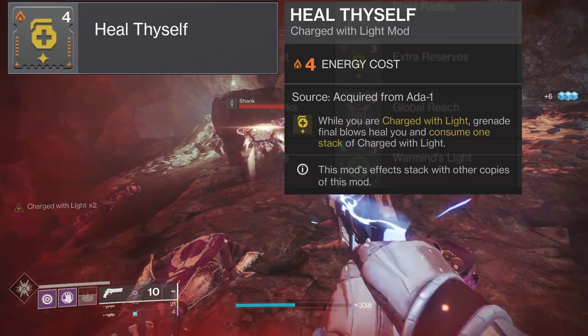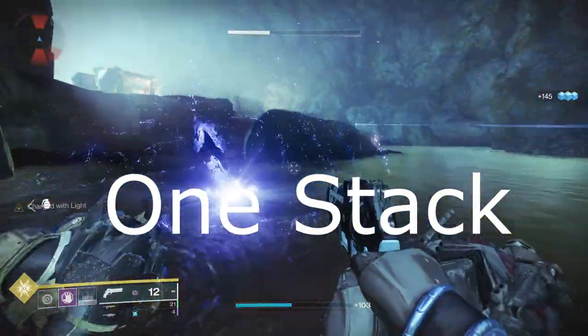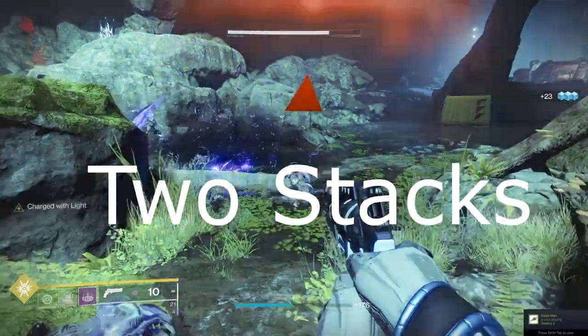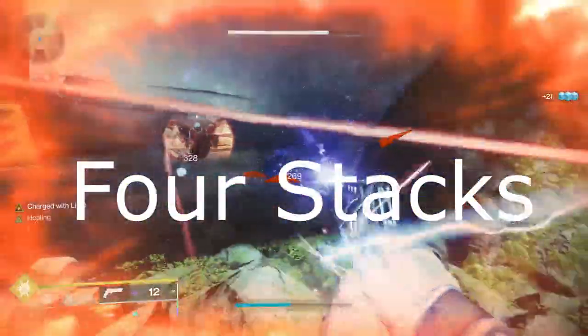The next mod could pair very well with Firepower, and that is Heal Thyself. This mod states that while you are charged with light, grenade final blows heal you and consume one stack of charged with light. This mod's effect stacks, so the more mods you have the more health you get back upon a grenade kill. This is a pretty niche mod, but it could be good in the right build.